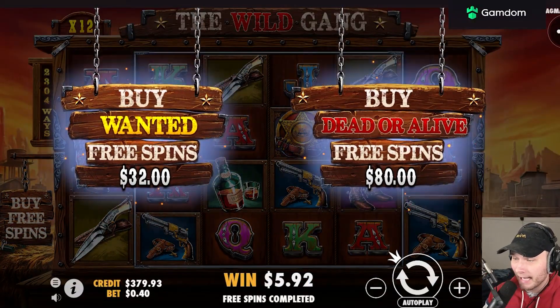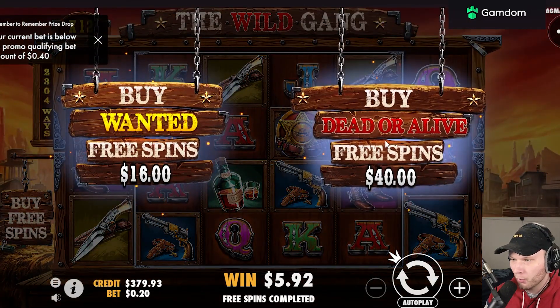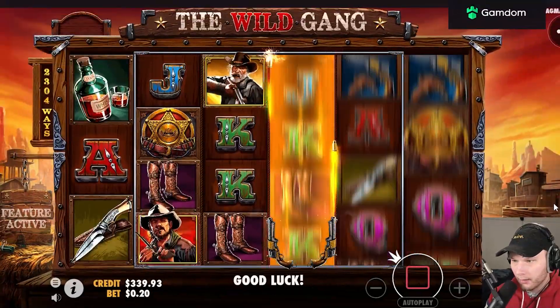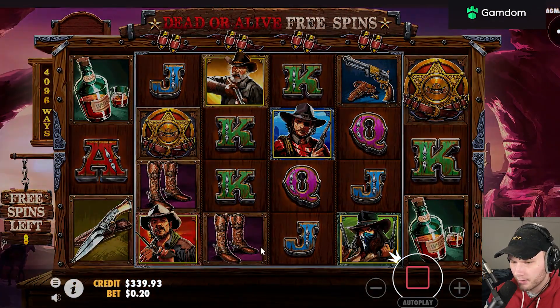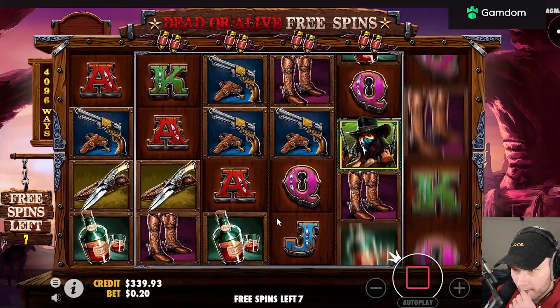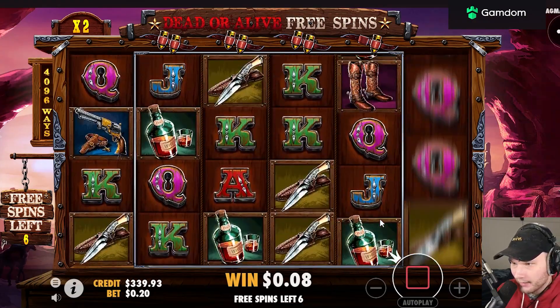There is another bonus — if I click Buy Free Spins here, it's 80. I'm going to drop the bet size to 20 and buy it again, so it's a 200x to buy. It's 40 to buy on the minimum bet size. To get it you need four of those characters — all four different characters on the slot. We have a multi — does it stay? It does not. How does this pay?